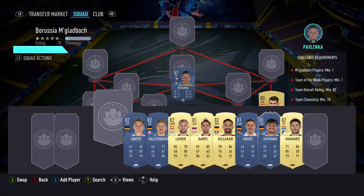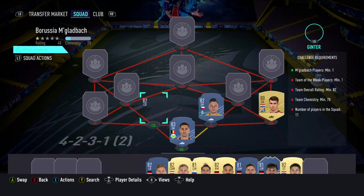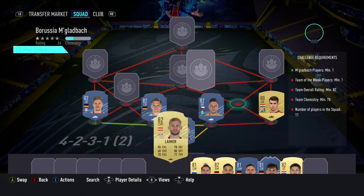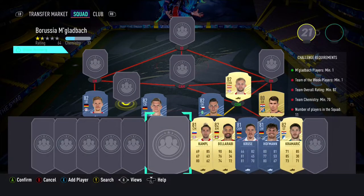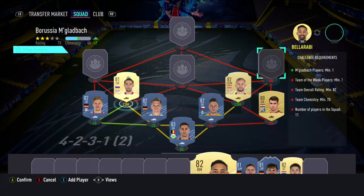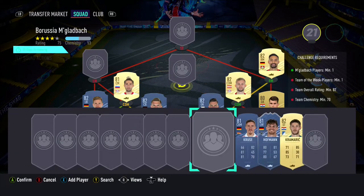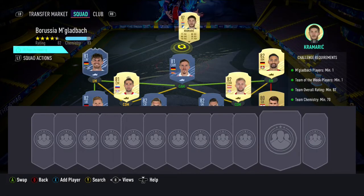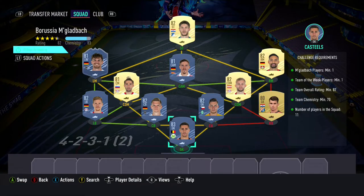We start the team with Casteels in goal, Leverkovic in the right back position, Pavlenka and Ginter as our 2 centre backs, with Holstenberg as our left back. In the CDM positions we have Lima and Kampl, with Bellarabi in the right mid position. We have Max Kruse in the CAM position, with in-form Hofmann in the left mid position, and Krameridge in the striker position.